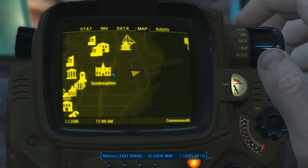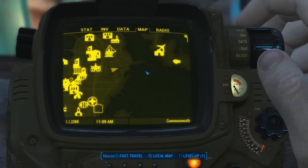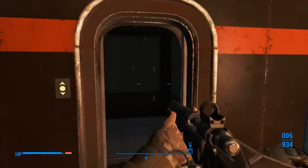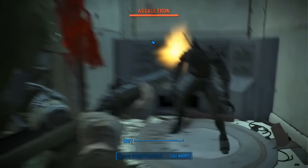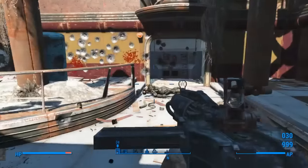For the next location, travel to Goodneighbor. When there, head directly east and you'll find an unmapped building called Court 35. Go inside and use the elevator to reach the top floor. A Sentry Bot and an Assaultron will spawn from 2 small rooms. Once you've destroyed them, head into those rooms and press the red buttons to open the center room.